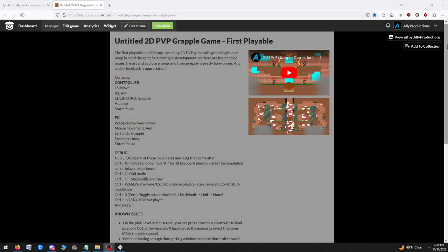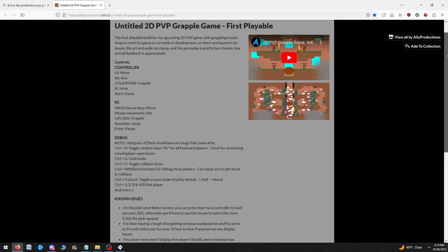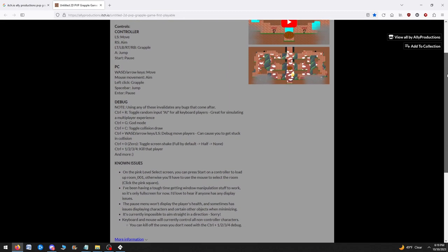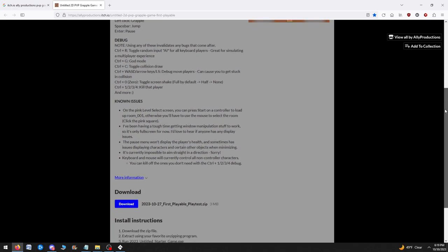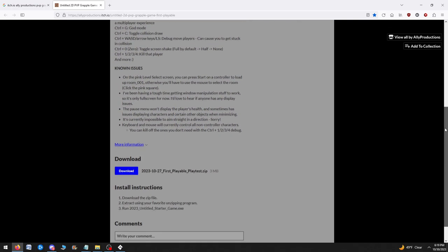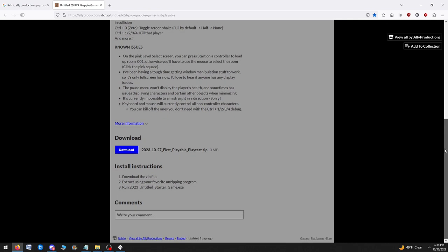Last but not least, I created a first playable build and sent that out to some people to start getting feedback. I'll add a link in the description in case you'd like to take a look too. Keep in mind the game is currently very early in development, so there are bound to be issues, the art and audio are super temp, and the gameplay is pretty bare bones. That said, I'm a huge proponent of seeking feedback early and often, so I thought it was important to get something out that people could play.